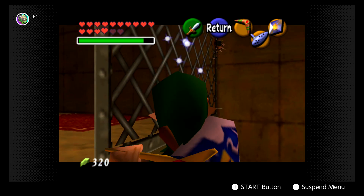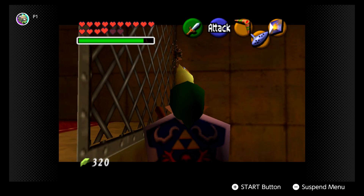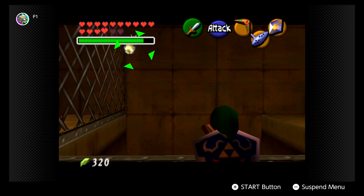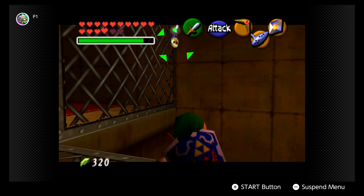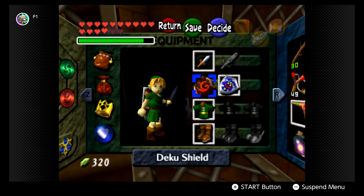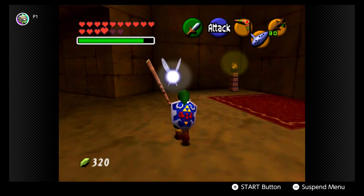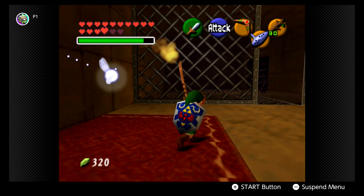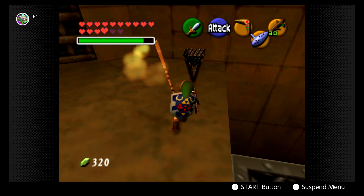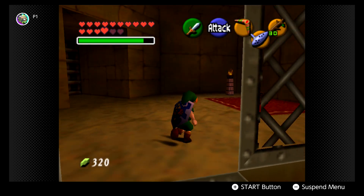Do we have to light the room? We have to light the room. I was going for the Gold Skulltulas and I'm still going for them because I'm smart. Next up, give me my Deku Sticks - I need my sticks because I need to light a torch. And with that, we got a small key, as I almost fall off the damn ledge.